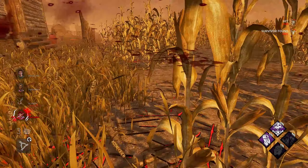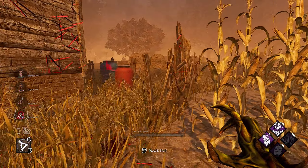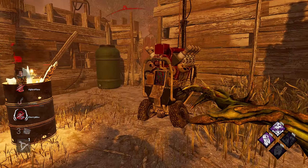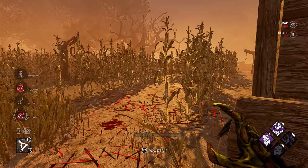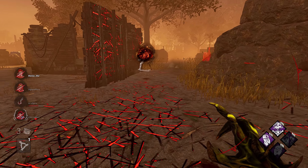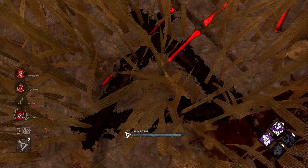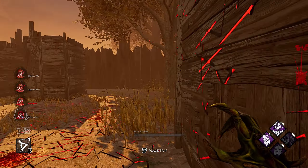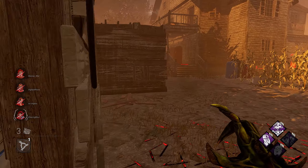We got a Fangmin here — get a hit on her. I didn't have enough time to teleport to that trap, but I'm gonna reset it. Always reset your traps when you can. I'm gonna push her over into the trap. Oh, that's so smart to vault the window — if she took the long side she would have triggered that trap.